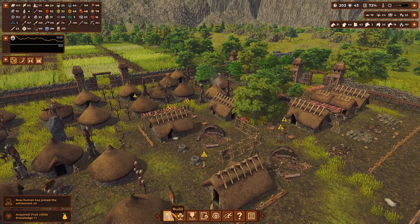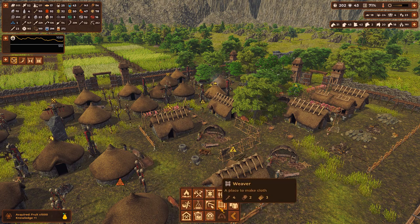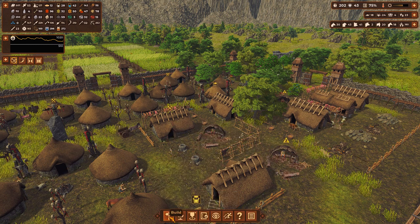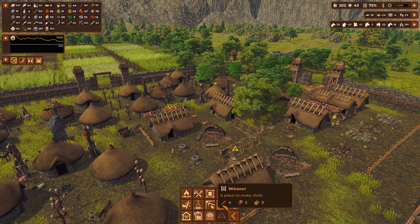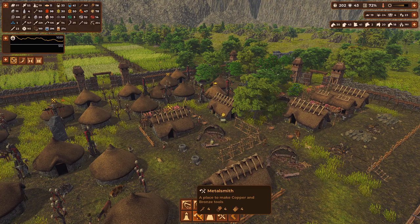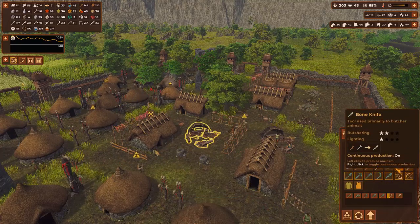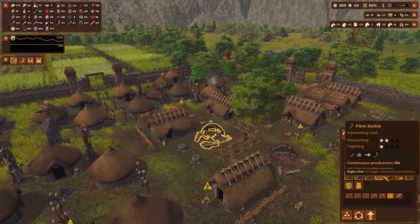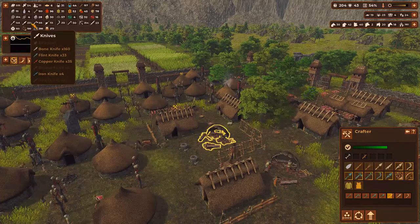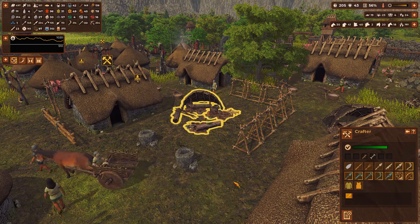I think what we can do is start taking these crafters down, because we can start replacing them with workshops, or a workshop or two - and then the blacksmiths and metalsmiths. So we may put a workshop there and a blacksmith and metalsmith here. Actually, let's do that. Let's take it out - let's take that one down first. We actually have no need anymore for any of these leather old tents.